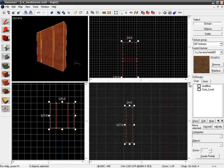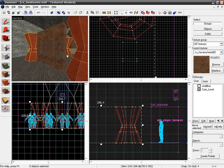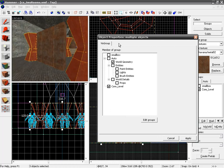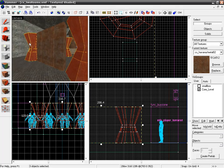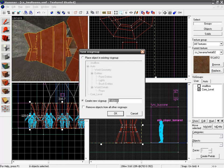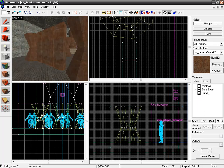Everything disappears except for the items we had selected. In our VisGroups, we can click the checkbox on core_level and it'll appear right back. The grouping might not make the most sense, so we can click our turrets, Alt+Enter to bring up their properties, and in the combined properties with the VisGroups dialog, take these objects out of core_level and hit Apply. When we turn off core_level they remain. We can select our new metal walls, click Hide Selected, and place them into 'turret_one' and 'turret_two' VisGroups. Now we can easily turn on or off objects we're working with.